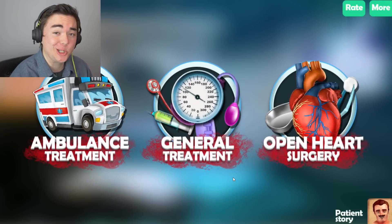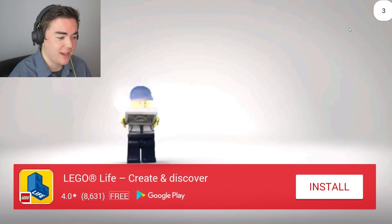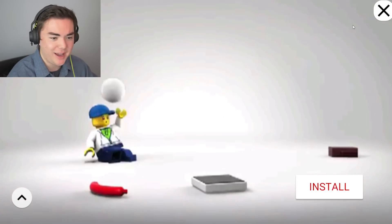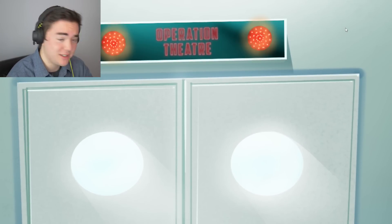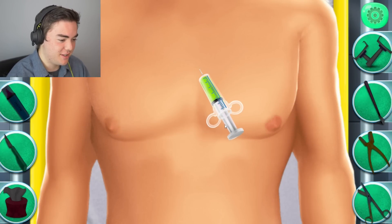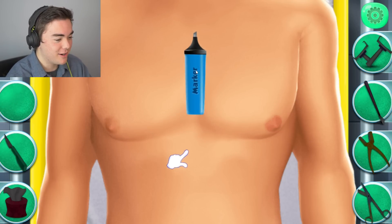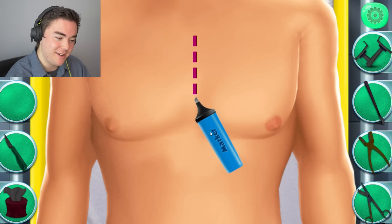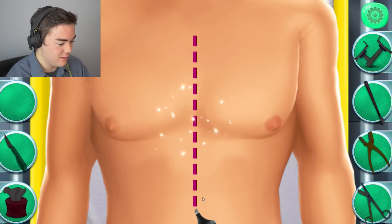Here we go - the final treatment guys: the open heart surgery. He just had a heart attack and now we're doing open heart surgery? We're just gonna take out - I don't think the game understands that in open heart surgery you don't just take out somebody's heart, that kills them. Let's see how this game does it. We're just gonna push that in there - remember not to do it too fast. Then we got to mark it - this is where we're gonna cut. And I think that's good.